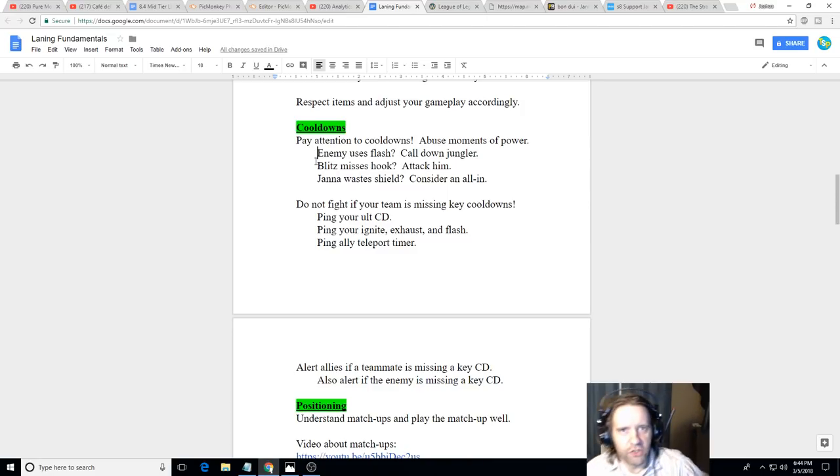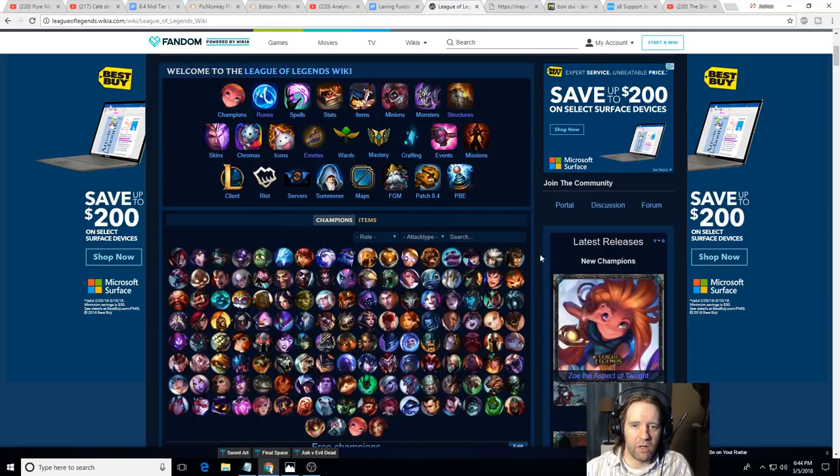If Blitzcrank misses a hook, don't just watch him for the next 20 seconds — go fight him. If you're Zyra, run up and start auto-attacking and casting plants. If you're Sona or Nami, just run up and fight because he's not going to have that hook for 20 seconds. The same is true for a Thresh hook. Know the general cooldowns of popular supports — you don't need exact timing, just a general idea of when you can fight them.